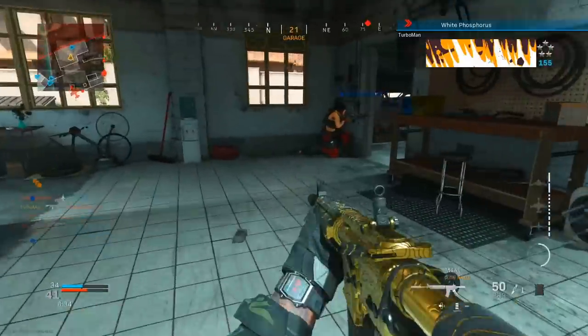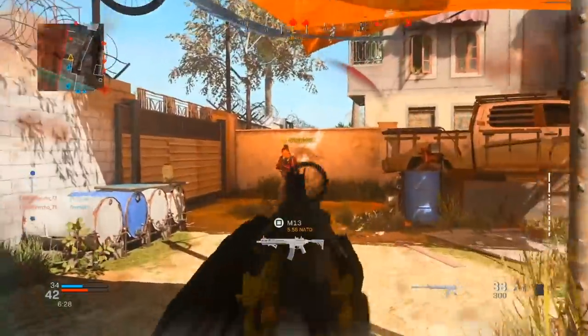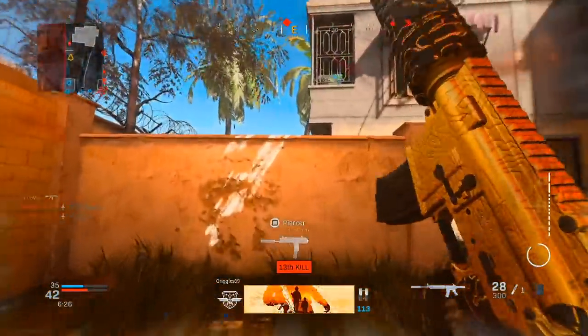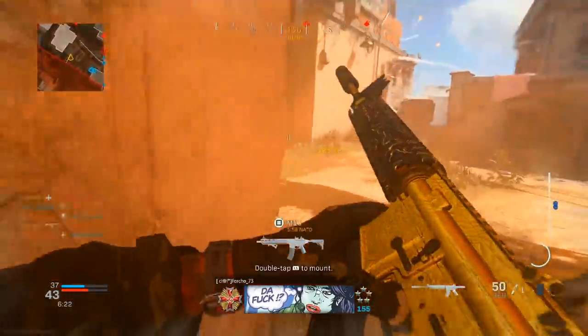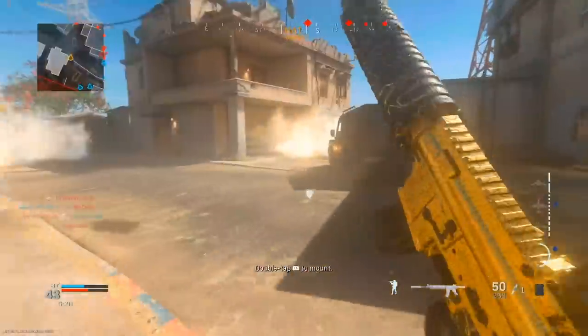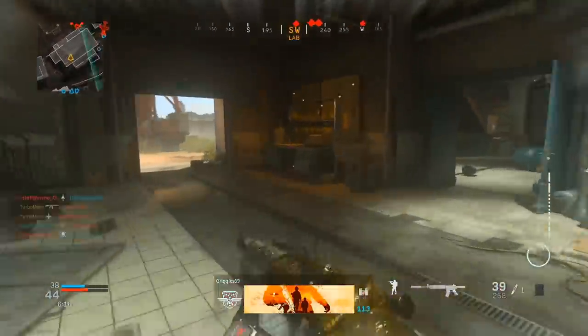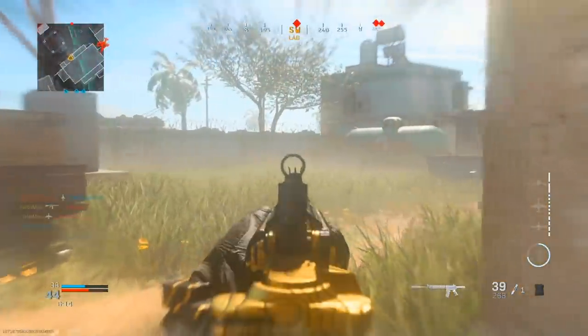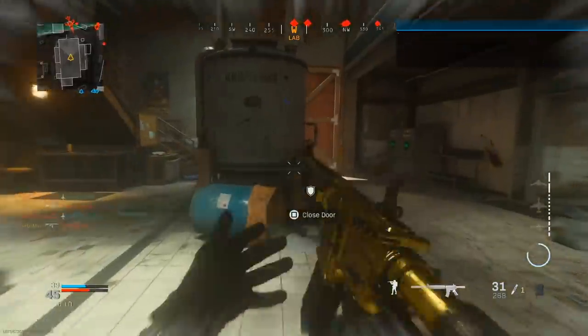Back to the video — I'm going to be calling in the White Phosphorus. This will essentially weaken the opponents as well as obstruct their vision, which should make it easier for me to kill them. From this point on, it's pretty self-explanatory — I'm just going to follow where those red dots and red triangles lead so I can get the easy kills. At the same time, I don't want to go out there blindly because I want to remain on my streak as long as possible.